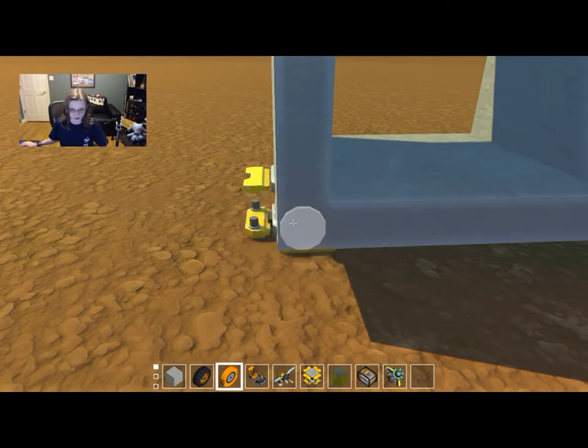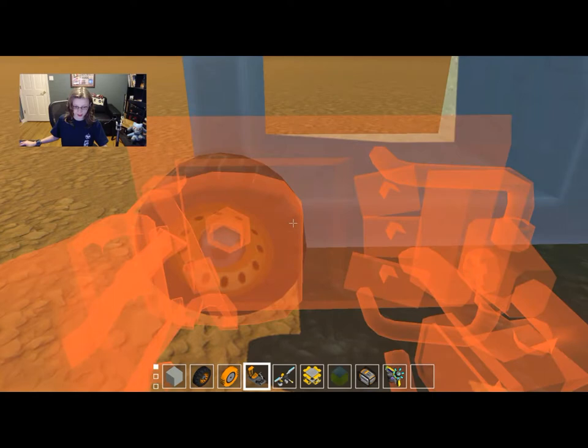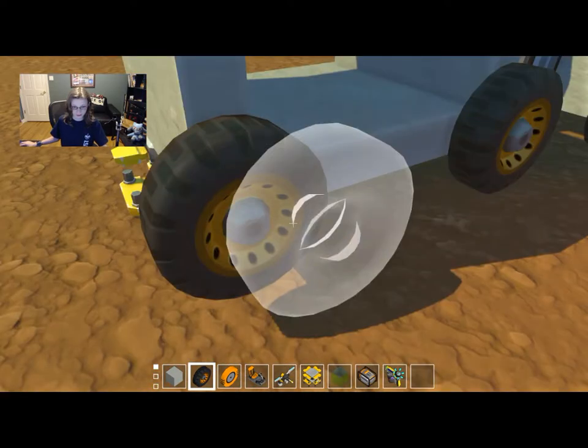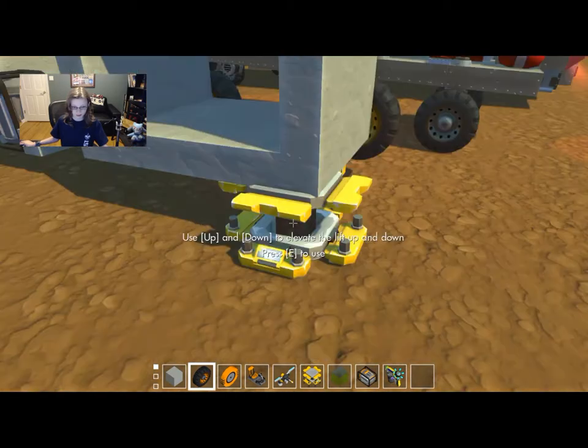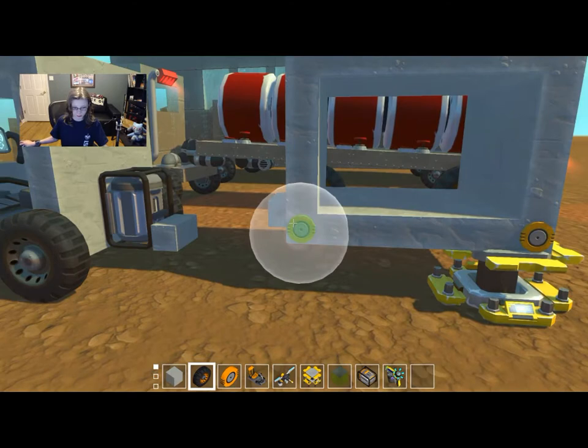These don't really need to turn, so we can do that, that. Then we'll put a wheel on there. Before I put that one, I'll move the lift in a second. We can just go like that, drop that. It can ride on three wheels but we like four here.